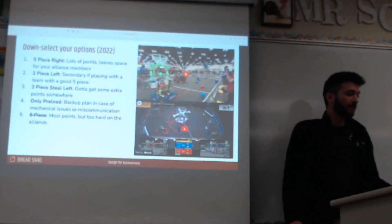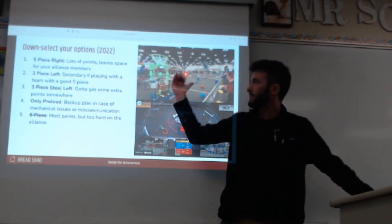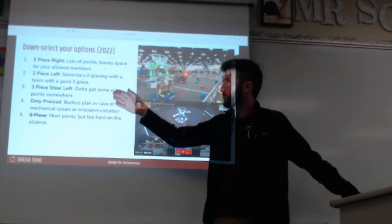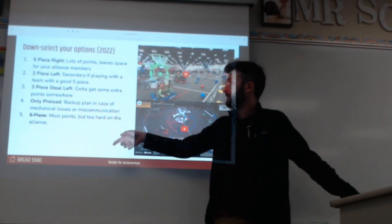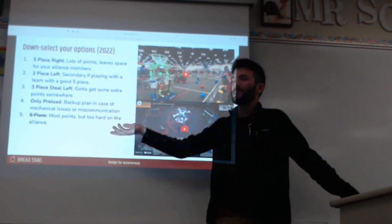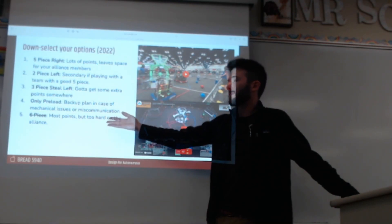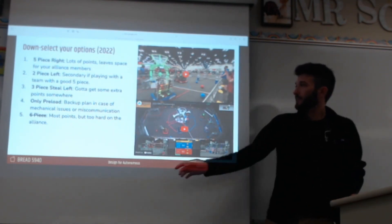Another example from 2022 — it's a little simpler. The top one we wanted to do was a five-piece on the right side. Second, if you're playing with a team that can only do an auto on the right side, you've got to do something on the left side, so we have a two-piece on the left. Number four is our backup plan: just shoot one ball and don't move. We were originally shooting for a six-piece, which some teams did, but we realized we'd violated the principle about qual coordination — it's just too hard to coordinate with everyone on your alliance, and there's nothing reasonable for your partners to do in that case.